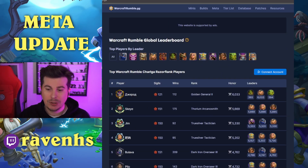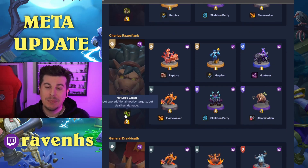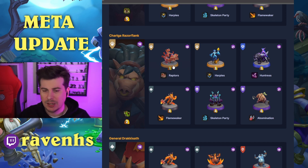Now we go to Chalga at 6k — this Chalga main. I think this is the person we saw last time, someone who basically just only plays Chalga in PvP. Chalga with the root that hits two additional nearby targets but deals half damage. So instead of making Chalga cost 1, this talent just stops any sort of ground units from doing much. We also see Raptors — on-kill they heal a small amount — so spamming those out makes sense with Chalga, being a low-cost unit.